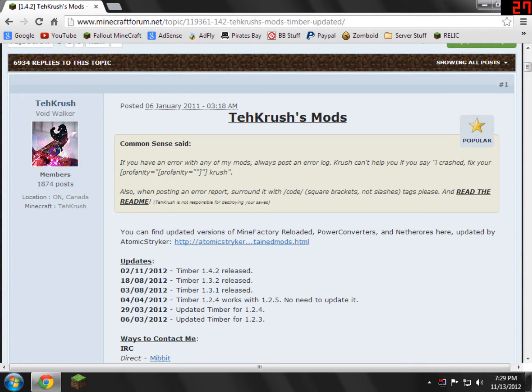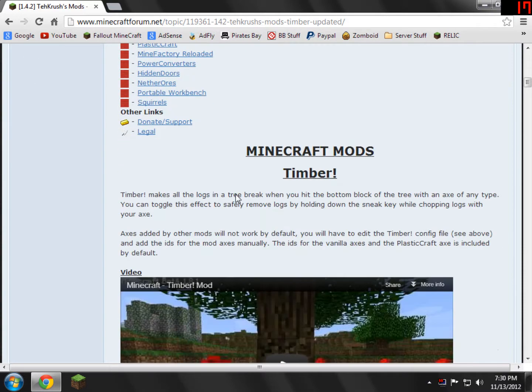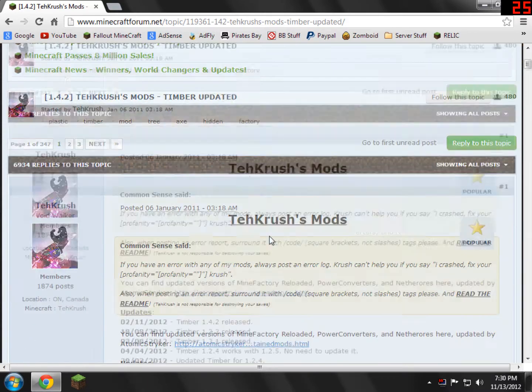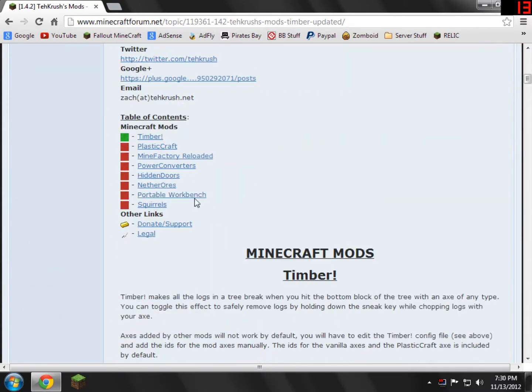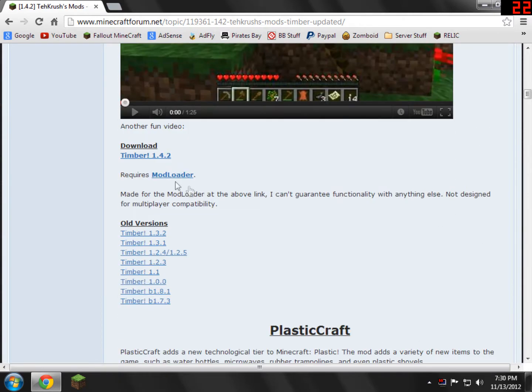So don't get overwhelmed over here. The forum page is a little odd, but you can get used to it — it's actually pretty organized if you take a moment to look at it. Scroll down and you'll see a section that says all their mods are updated. If the Timber mod is updated, this will work for you — it'll be green wool. Just scroll down and you'll find the download for Timber mod, and it'll tell you everything it requires. It requires Mod Loader and the Timber mod, so we're just going to go ahead and open this.